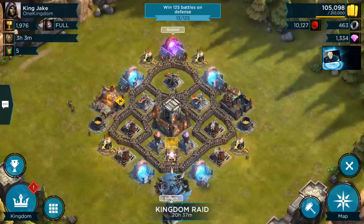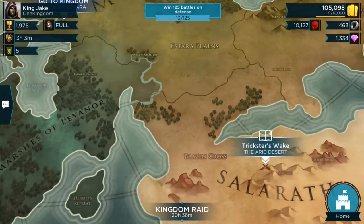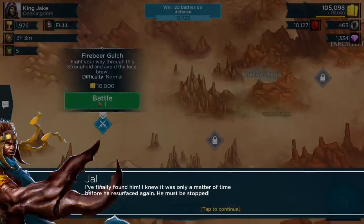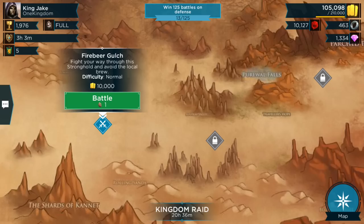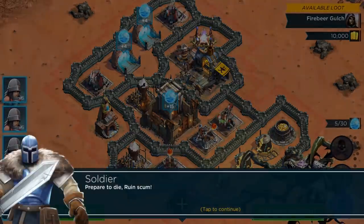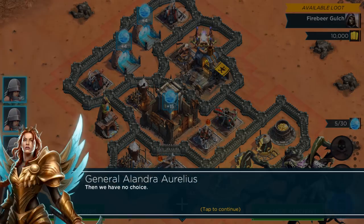What is up guys? Jake here with our next Rival Kingdoms video. This one is going to be on the new single-player campaign, relatively new, Trickster's Wake. I've not even gone into this yet to look at it, but we're going to just sort of skip through talking about the Trickster there. We're going to skip through the dialogue and get right to the battles. Don't know how far I will get through this. I am a Stronghold 6, so this could be a little bit difficult, especially as we get further into it.